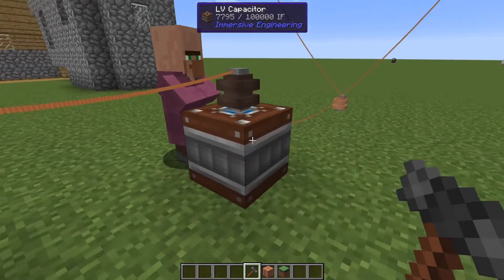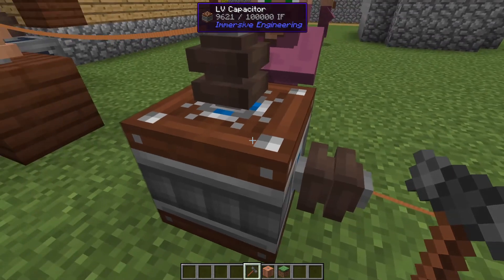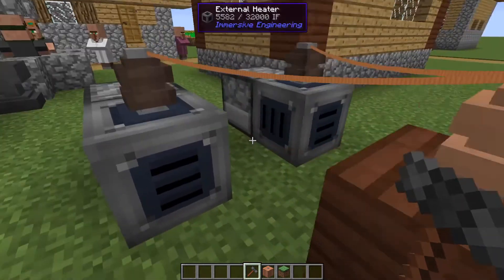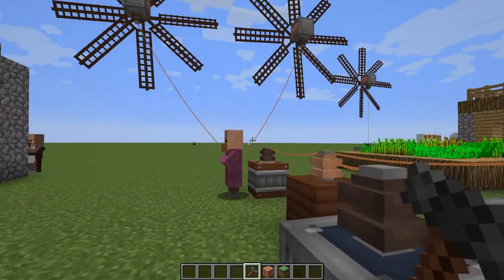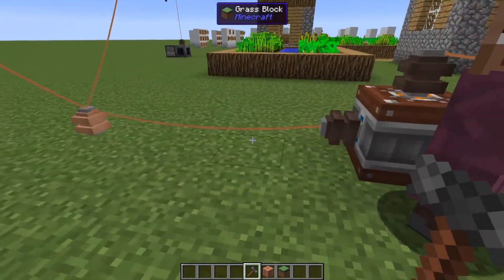The external heaters are empty — they don't have any power because this input should be set to output. So I right-click it, and power will feed out of this now into the external heaters. All of this is now working because I have it set up correctly.